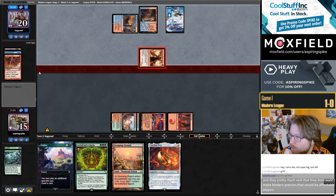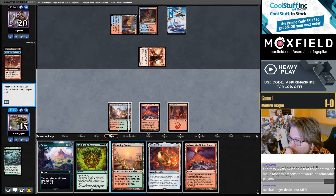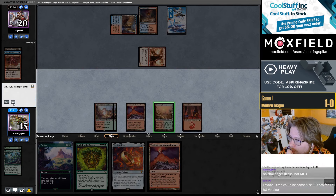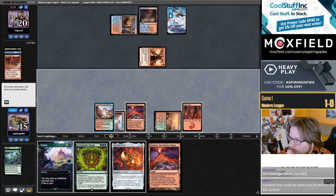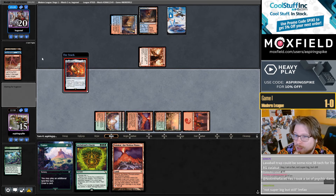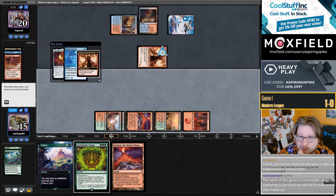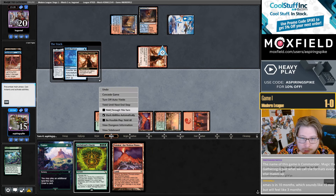I messed up by not playing the Valakut for turn. I'll cast the Ring — I'm not playing around Pierce, I think they don't have Counterspell. They didn't have Pierce. Bummer.